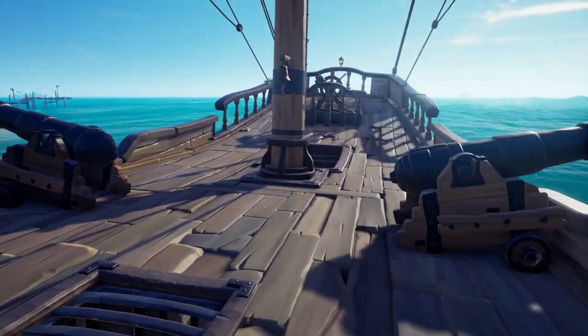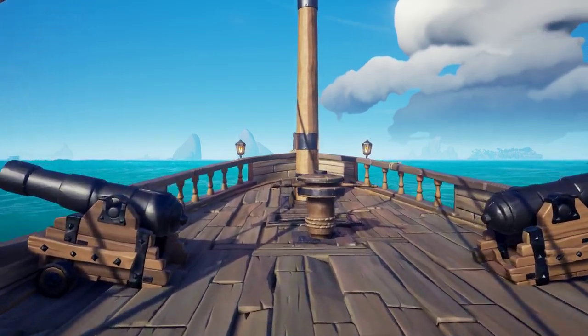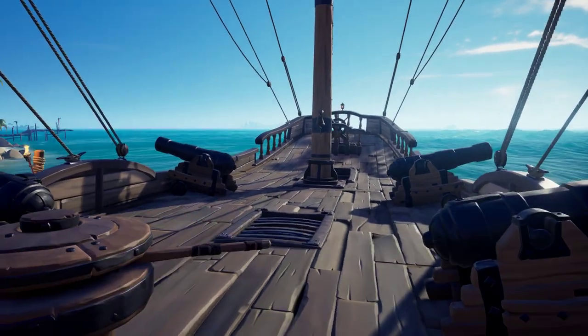There are four cannons on the Brigantine, two on each side. The anchor is up front, as opposed to on the Sloop where it is in the back.